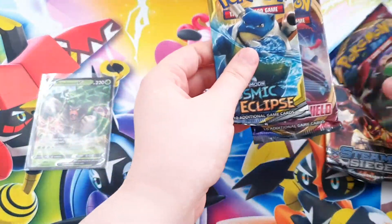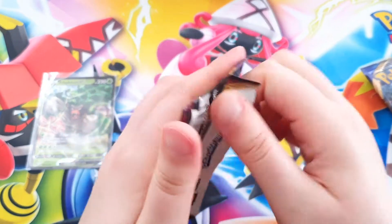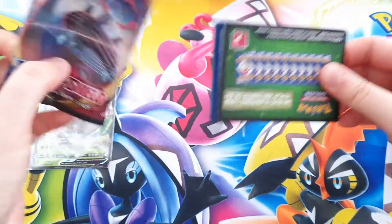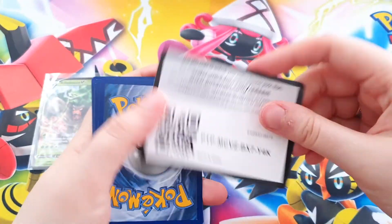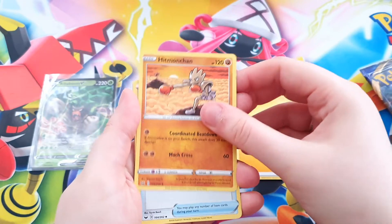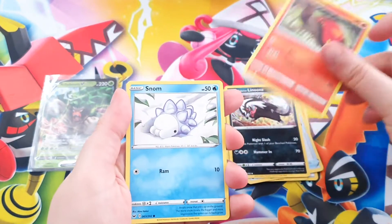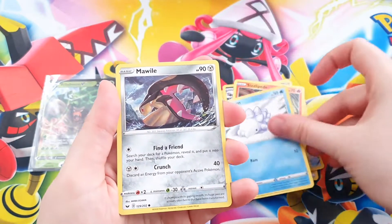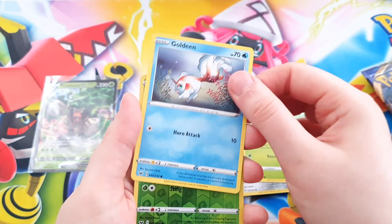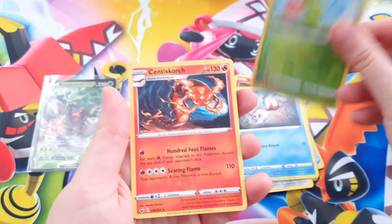Let's start with Sword and Shield. Let's hope that there is something good in here. I still need a couple cards of the Sword and Shield base set, so let's hope we pull some good things. This is the code. Energy, Hitmonchan, Great Ball, Galarian Zigzagoon, Sizzlipede, a Snom, a Mawile, a Gossifleur, a Goldeen, a Roselia Reverse Holo, and as a Rare — a Centiskorch.